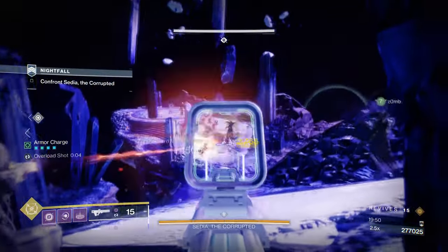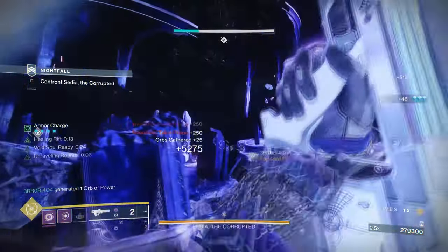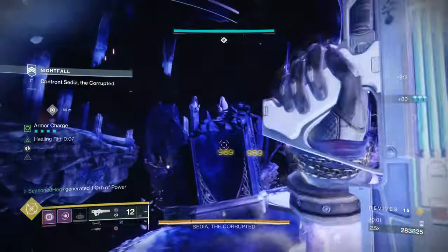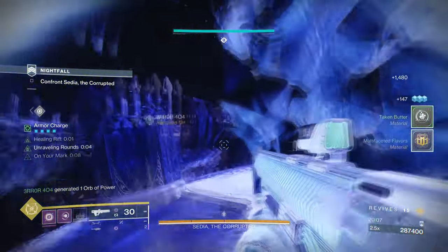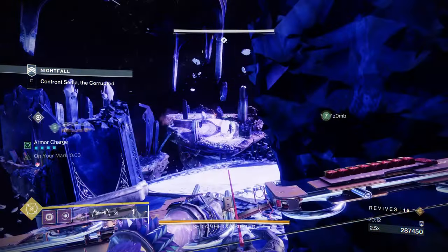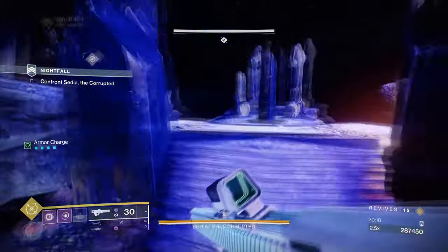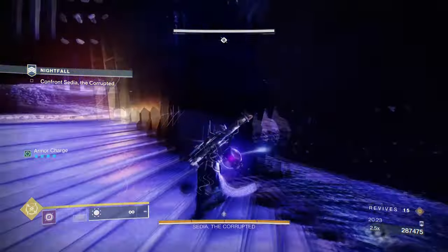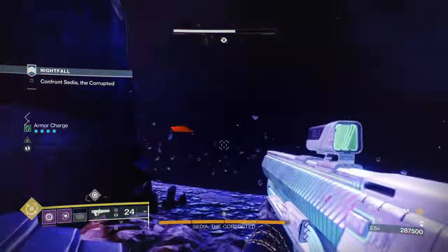Nothing Manacles don't get a lot of recognition for how well they make scatter grenades perform, and I think it's time for people to give them a try again. Although scatter grenades on their own in most end game content aren't the strongest, with a well-defined kit like shown, you can do a lot of burst damage that builds back into your kit and repeats as many times as you like. Having Child of the Old Gods active and debuffing the target makes scatter grenades hit harder and connect more reliably onto multiple targets. Combining this with Devour and volatile rounds through your fragments, you'll get a build that can self-sustain itself in the thickest end game content.